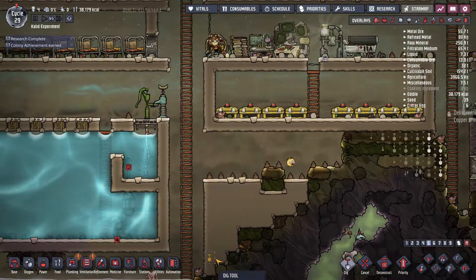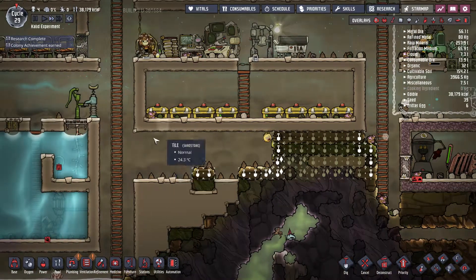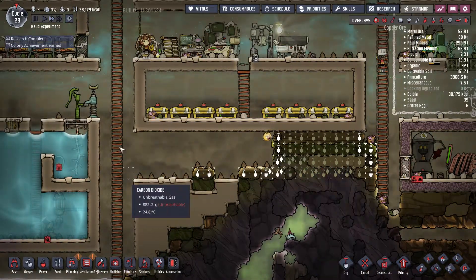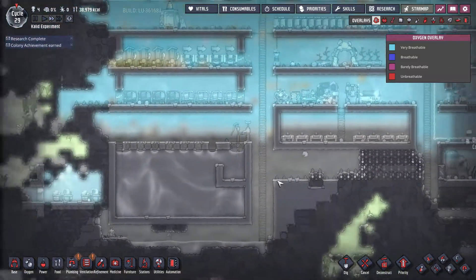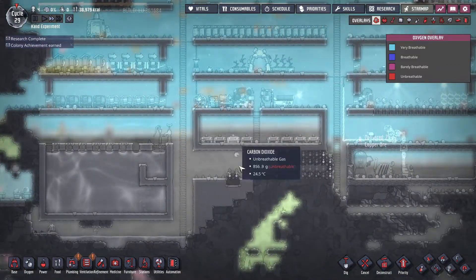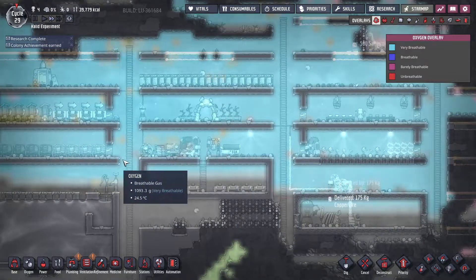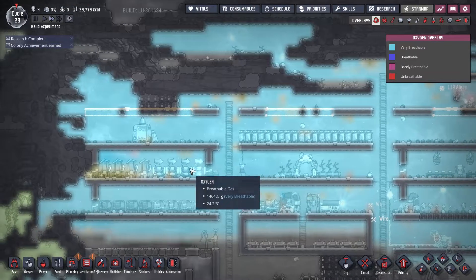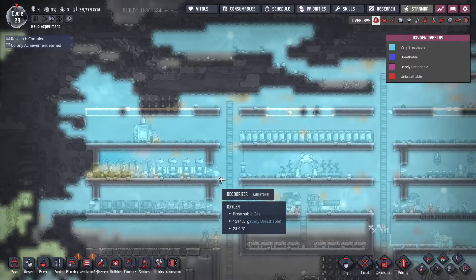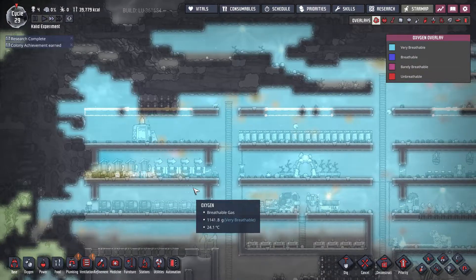Now that we've cleared the water, we have more room to start building things. By digging down, we also allow carbon dioxide to settle lower in our base. So everywhere our dupes normally go and work is all oxygen — a little bit of polluted oxygen for now, but I'm going to put deodorizers throughout the base and it's going to sort itself out.